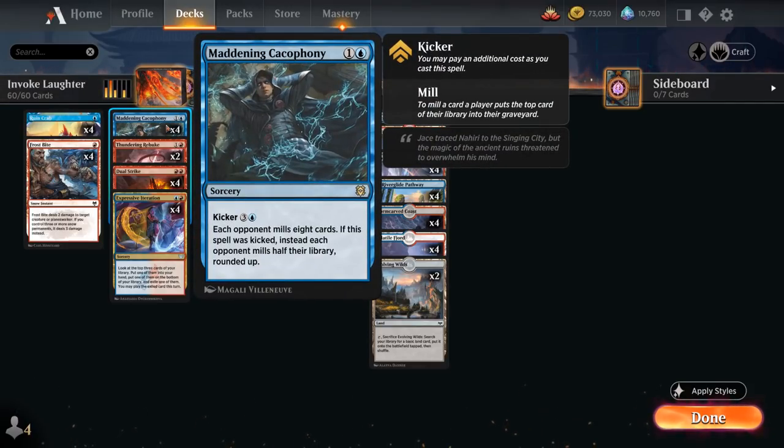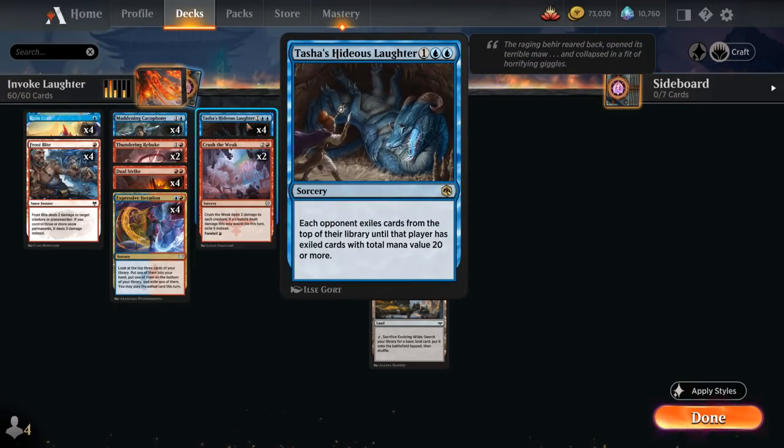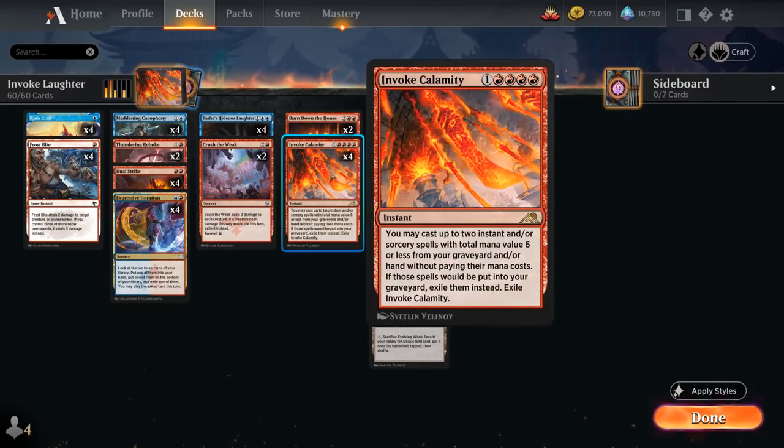The key mill cards are Maddening Cacophony at 2 mana, which can mill for 8 — unless we kick it, in which case for 6 mana we can mill half of the opponent's library, rounded up. And then there's Tasha's Hideous Laughter at 3 mana, exiling cards from the opponent's library until that player has exiled cards with total mana value 20 or more, so against low-curve decks it can be incredibly effective.